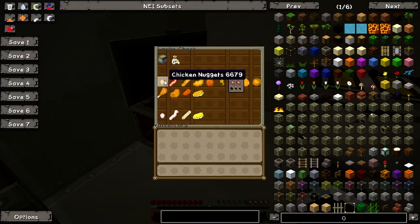Chicken nuggets heal two hunger bars. And we have fried bacon — yum yum, this is another favorite of mine. I cannot live without fried bacon. Next we have fish sticks. I think I'm gonna say I like every single one of them — all the fried food. Fish sticks give three hunger bars, no problem with that.